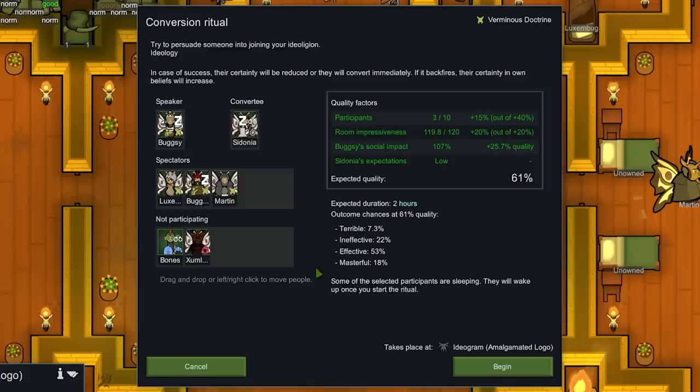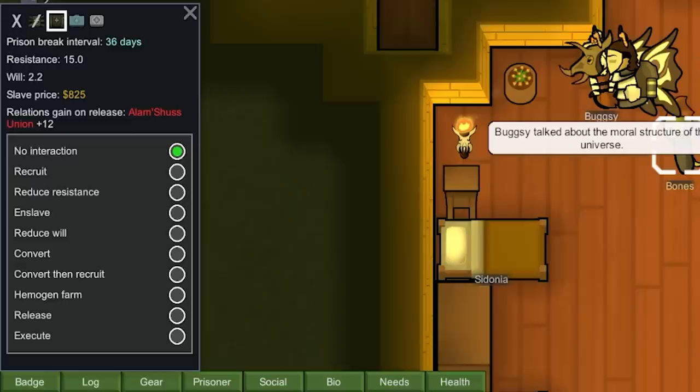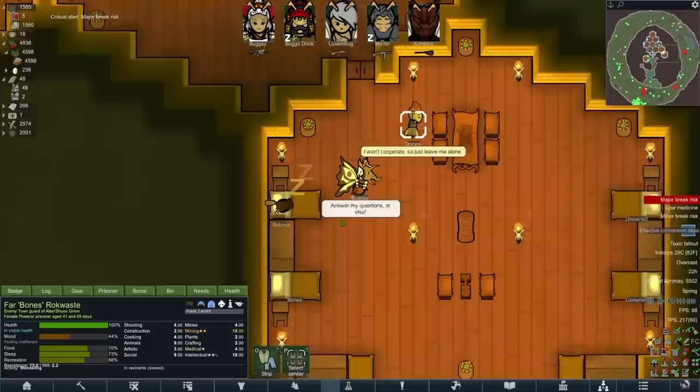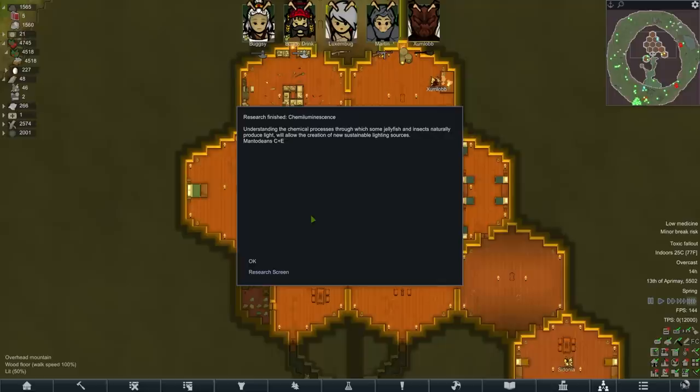Let's get you converted first. 18% — what a waste of time. The room impressed this — we maxed out, and Bugsy's social impact actually added pretty sizable. It's just the fact that we haven't got more colonists attending. 17% chance of immediately converting. Masterful. So that was basically a waste of time. How close are you to being converted? Isn't that interesting? It won't take that long to actually get them converted over at this point. I've changed my mind — you're getting implanted right away. I wanted to test it. That was a bit of a waste of time.